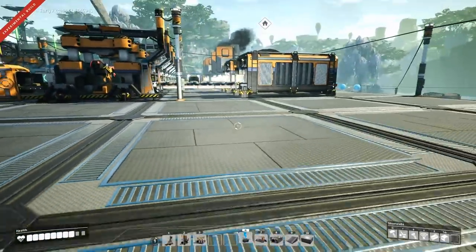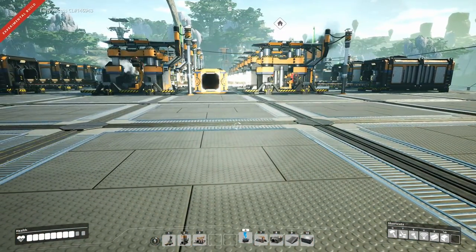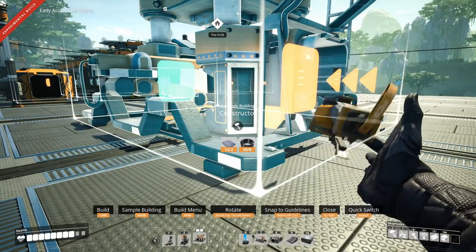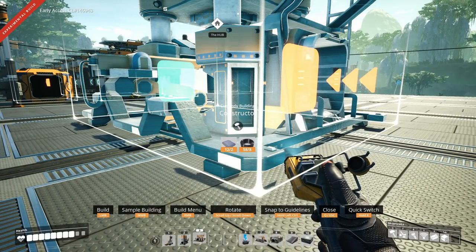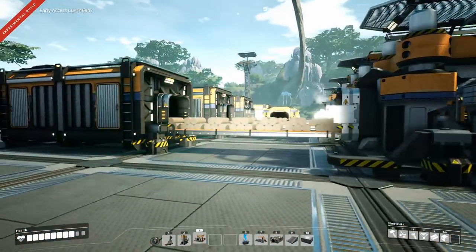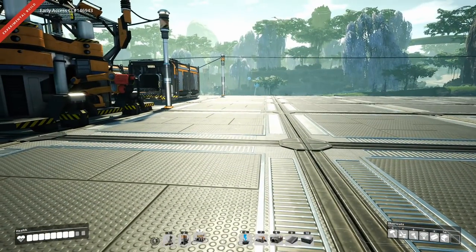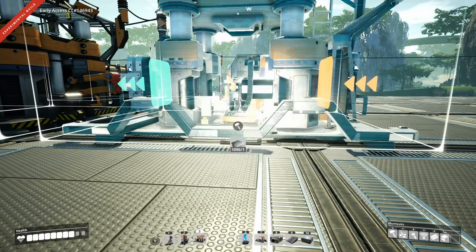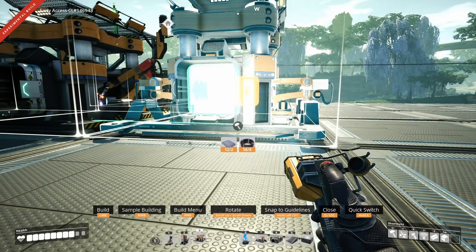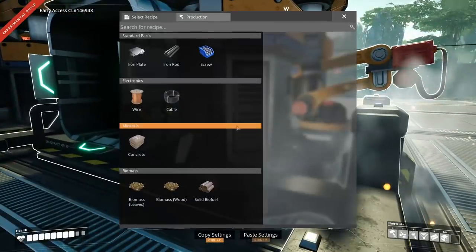There's only one thing left for us to do in this setup, and that's actually doing the same thing but for the copper part. I think I might be running out of things but let's see — that doesn't actually scare me very much, because we have all the production of iron over here. So we need to do the copper setup. We have a certain number of things we want to make for copper, and that's going to be copper wire.